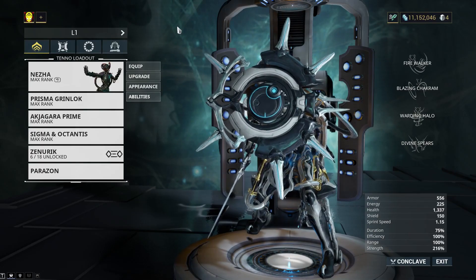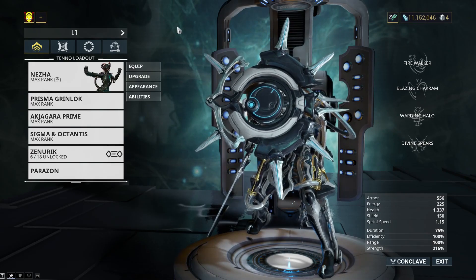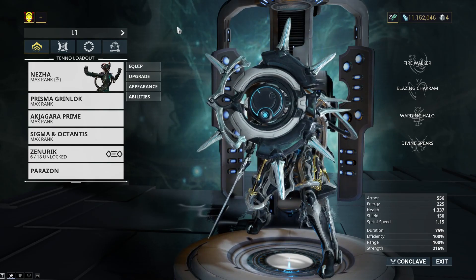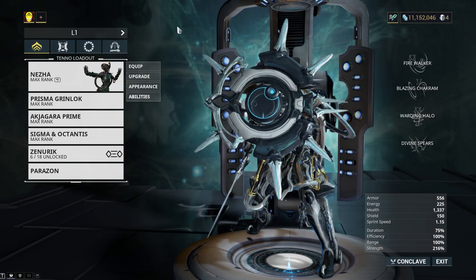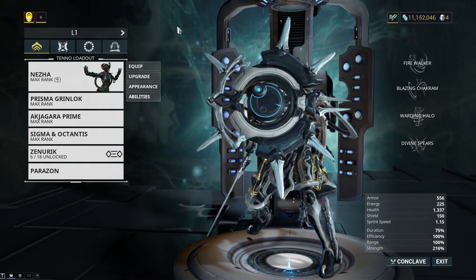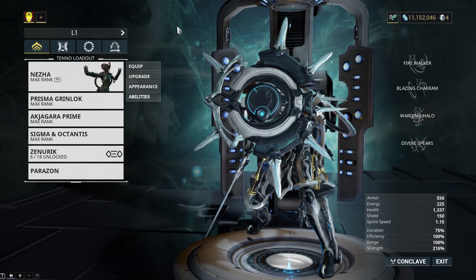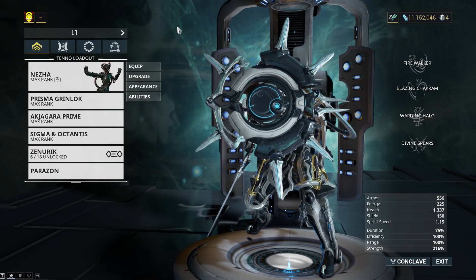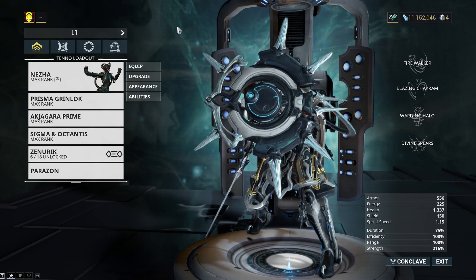Greetings from Grimes, welcome back to another Warframe Weapon Showcase. Today we are going to be talking about the Sigma and Octantis. Now, this weapon — I doubt a lot of you have. A lot of you probably don't have this weapon because you can only get it from logins — 500-day login reward. You might be able to get it before that, but anyway, let's go over the build.